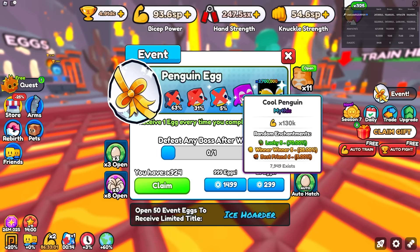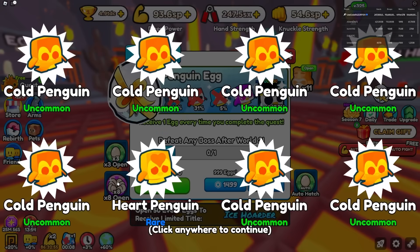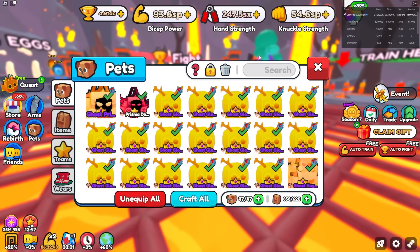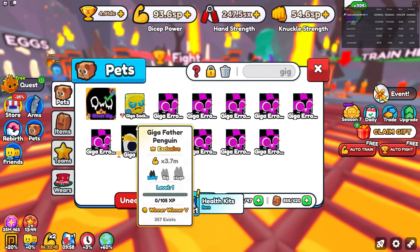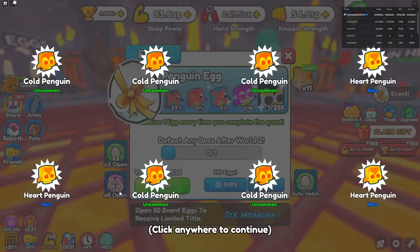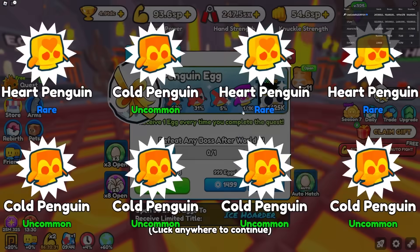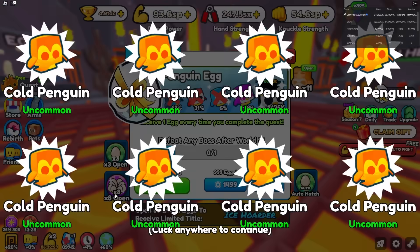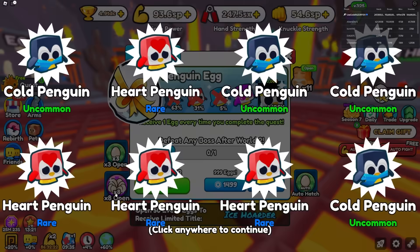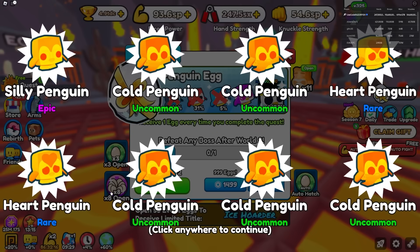We got something decent, I like that. I don't think I got a Giga Father Penguin though. Let's check real quick — Giga Father. No, I only have one, which is the one I bought. Let's keep spamming. I believe the cool penguin is a mythic rarity, so I'm just watching for the color — if I see anything other than purple, green, or blue, that means I got something different.